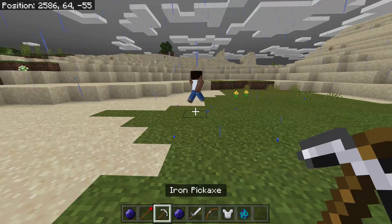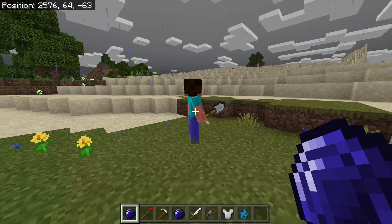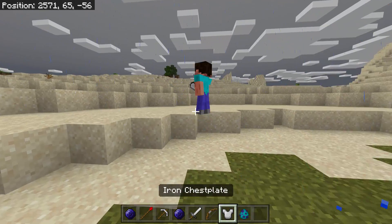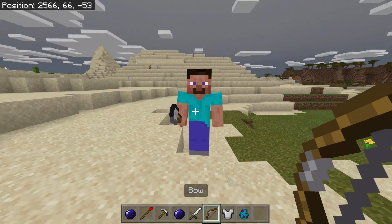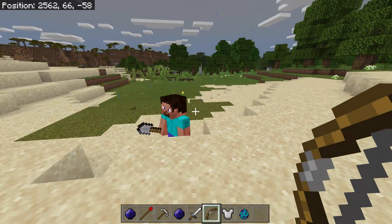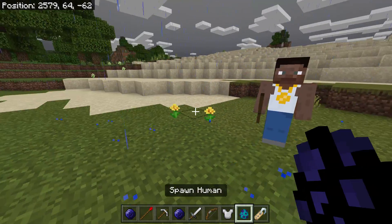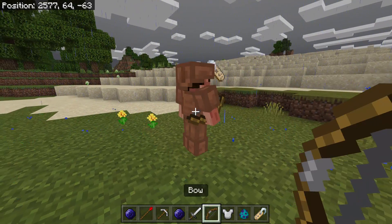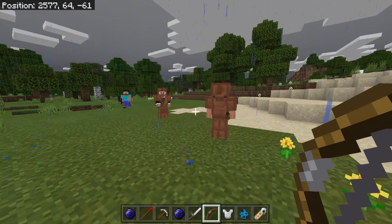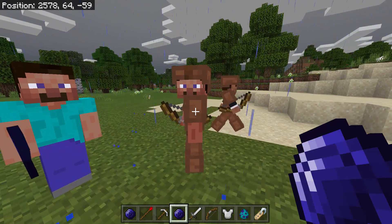Let's summon a human using the spawn egg — there's one. Let me tame you... there we go, and let's change the outfit. Now, if you want to give him a bow, you should give it to him before taming him. Give him the bow first and he'll change into an archer! Then tame him with a sapphire.